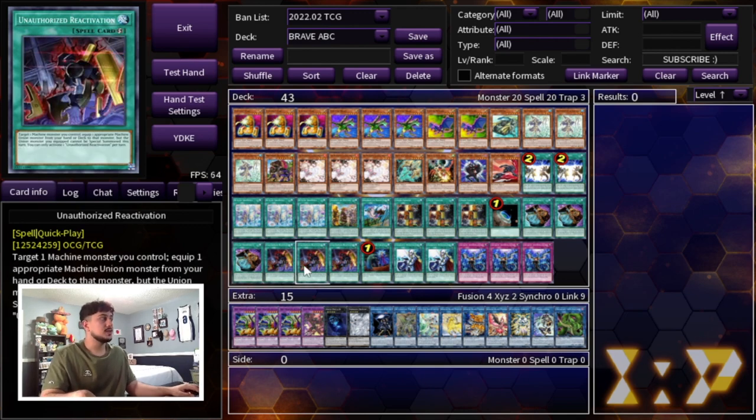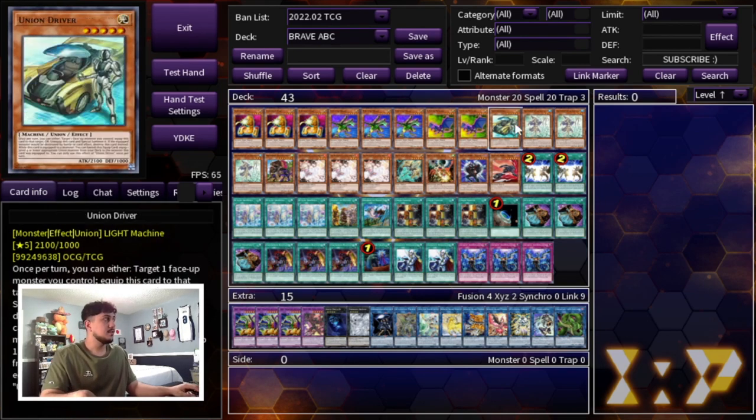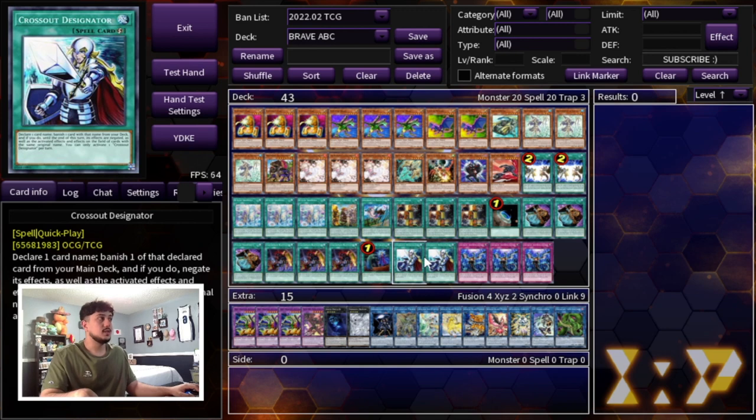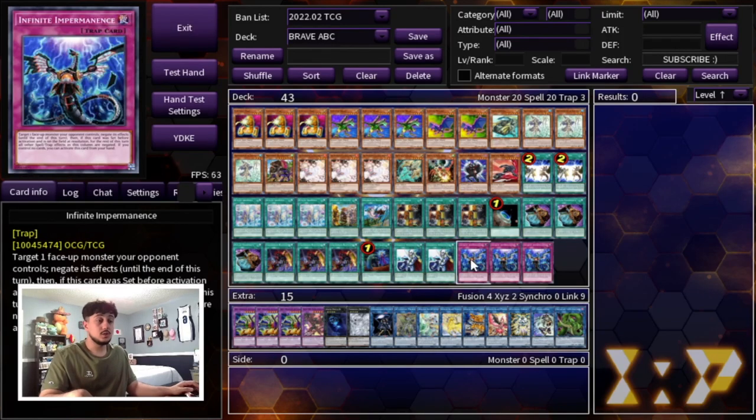We're playing triple Unauthorized Reactivation — it's pretty much your sixth copy of Union Hanger. If you don't open Union Hanger, this card does the trick, and it also gets Union Driver out of your hand if you draw it. Then one Call by the Grave and two Crossout Designator for protection — if you guarantee your combos go off, there's no way you're losing. Crossout can also just be discard fodder for Buster Dragon worst case. And triple Infinite Impermanence — Sword Soul is still one of the best decks in the format so Imperm is very powerful against it. That's the main deck: 43 cards.